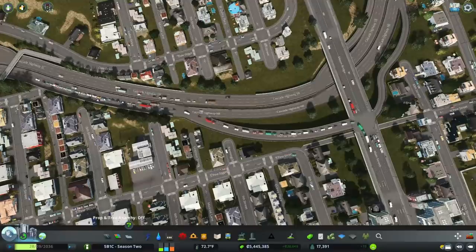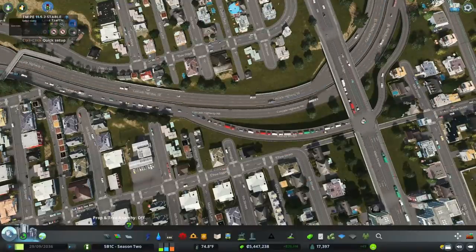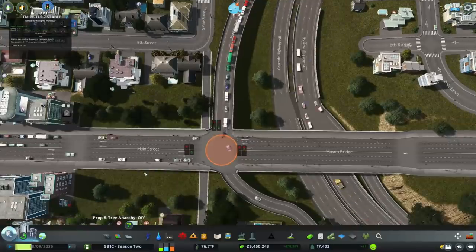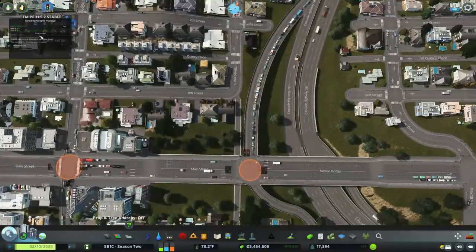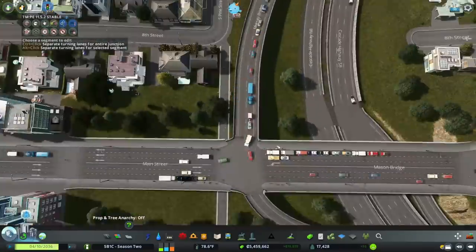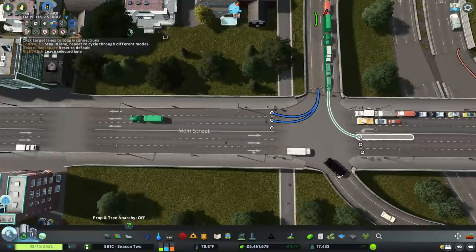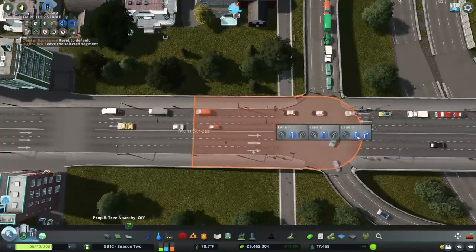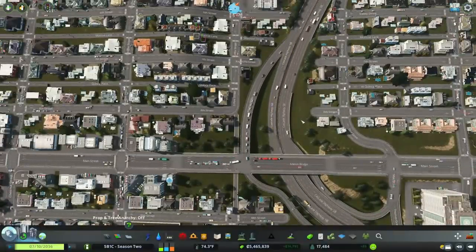Let me check and make sure my timed traffic light isn't broken from all that work. It looks like it's working just fine. I still need to change some lanes — it still wants to use one lane on that ramp. I'm going to use the lane connector and force that center lane to use the right lane, and I need to set that dedicated right back up.